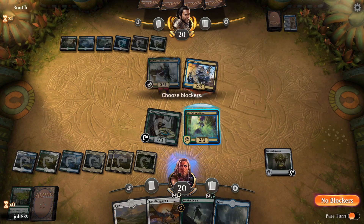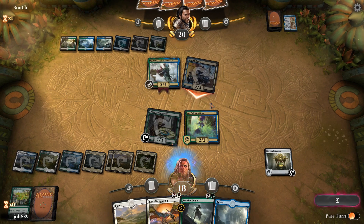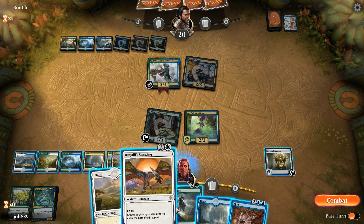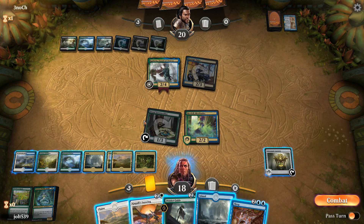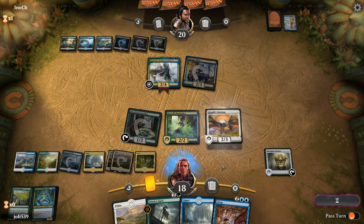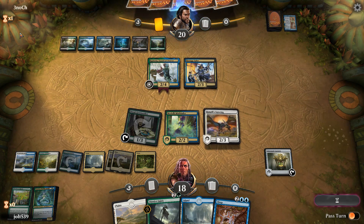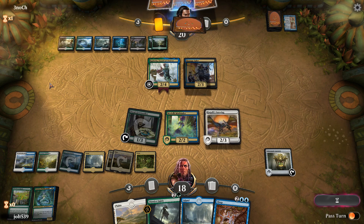Hostage Taker is swinging in as a 2/3, knocking us down to 18. We draw into Sleep, so we can tap our opponent's creatures. Let's go for Dryad Green Seeker — Tatyova is on top of our library. Since we're well set on lands, we're not going to go for District Guide. Let's simply get down Jolrael Sunwing, making sure our opponent's creatures enter the battlefield tapped, then pass the turn. In this grindier matchup, card draw is going to be king. If we can get Tatyova to stick, we get card draw and life gain — that'll really help our card advantage.